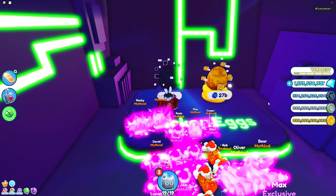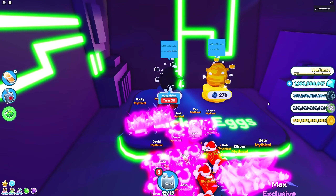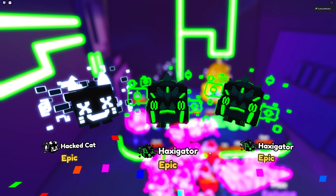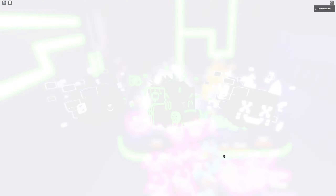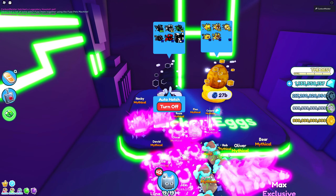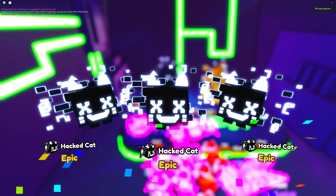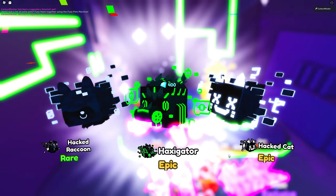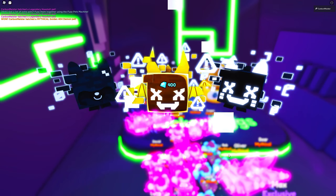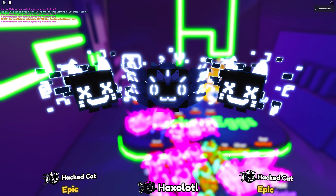Look at how sick they look! We got ourselves a rainbow epic — not too bad, I love how they look, they're so interesting. Then there we go — a legendary Hacksolotl! Now if we aren't actually able to get anything really crazy, don't worry, because in exactly 30 minutes we should be getting our merchant coming in. Hey — a mythical! A golden mythical, let's go! Golden 404 Demon, let's go!